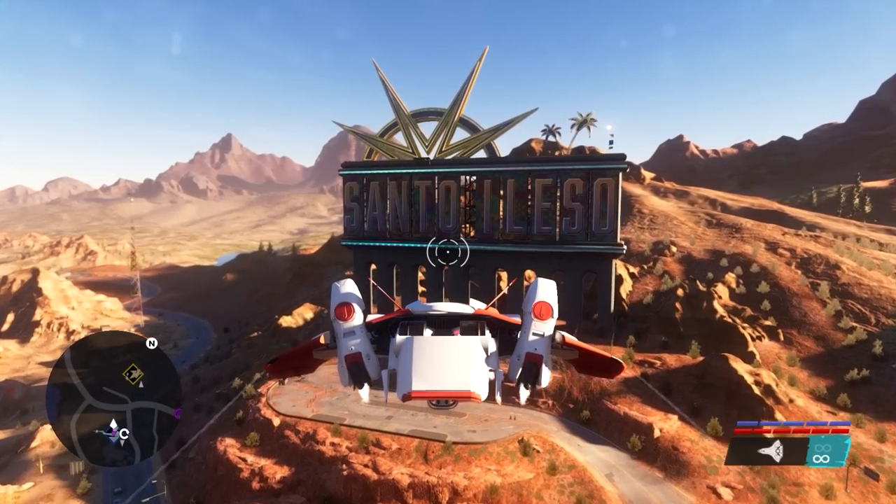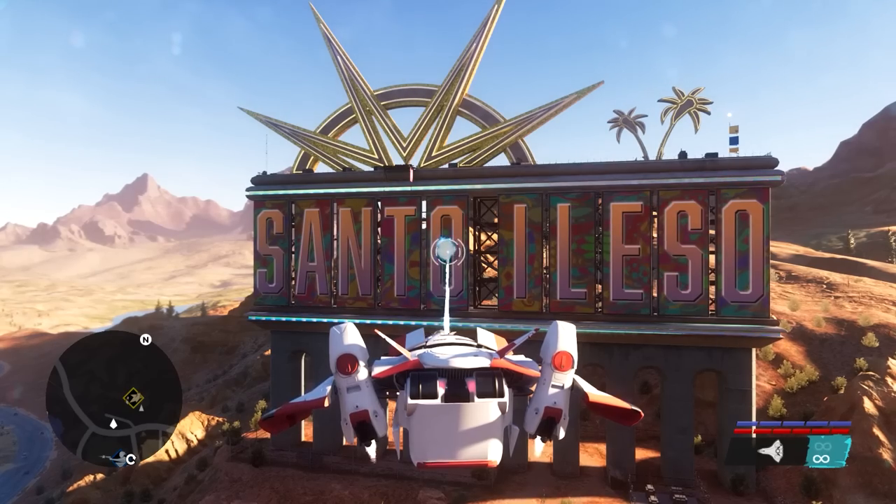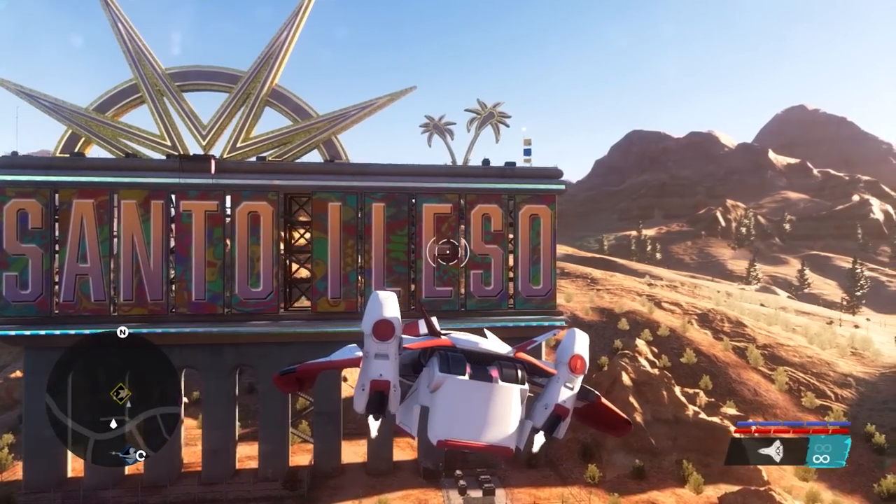From this point, get a VTOL or armed helicopter and fly it to the Santo Alezo sign. You just need to fire an explosive weapon into each of the sign's O's, and the next step will be ready to perform.